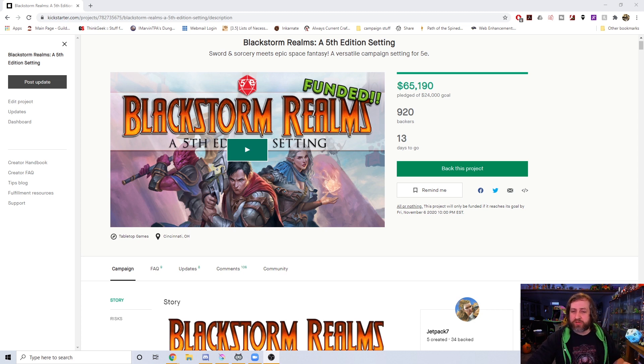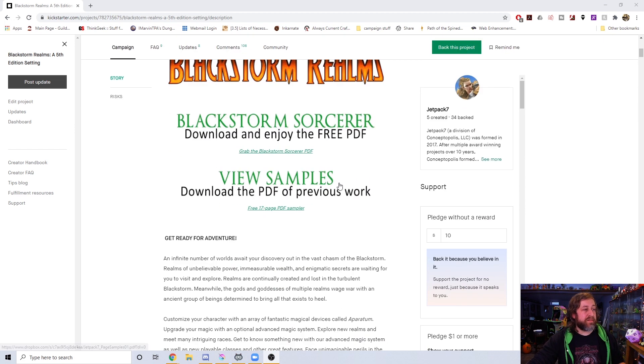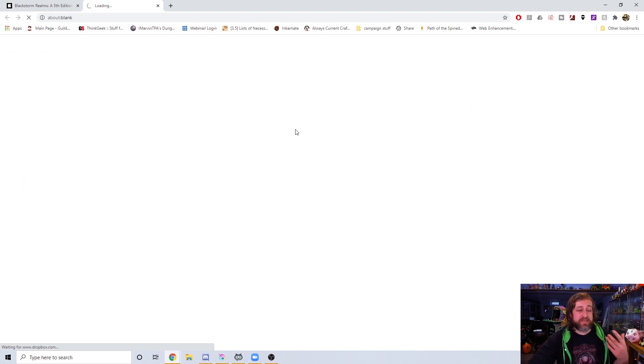We haven't figured out what the final higher-level stretch goal will be. At seventy thousand we're unlocking a realm generator to help you generate your own realms for this campaign setting, and the next goal above that will be a secondary subclass created by me — a Paladin subclass, which is my favorite class. So let's go ahead and click this link, which takes us to a PDF of the Black Storm over on Dropbox.